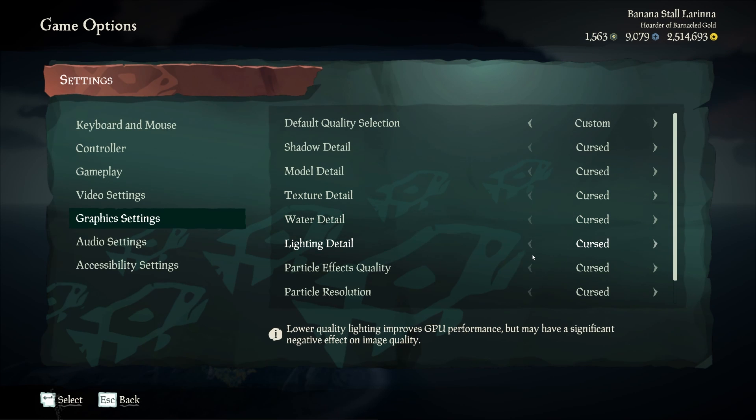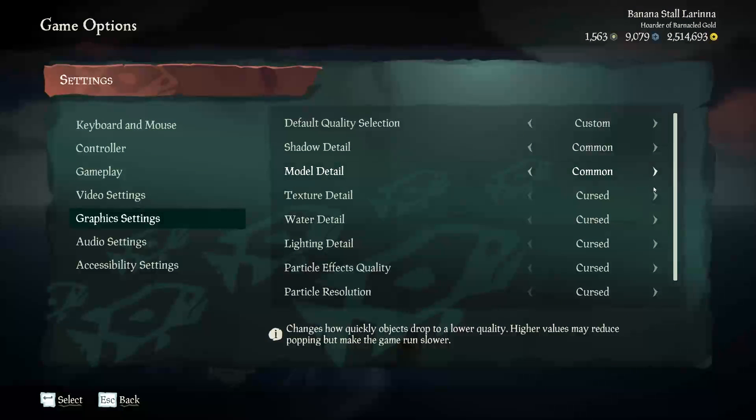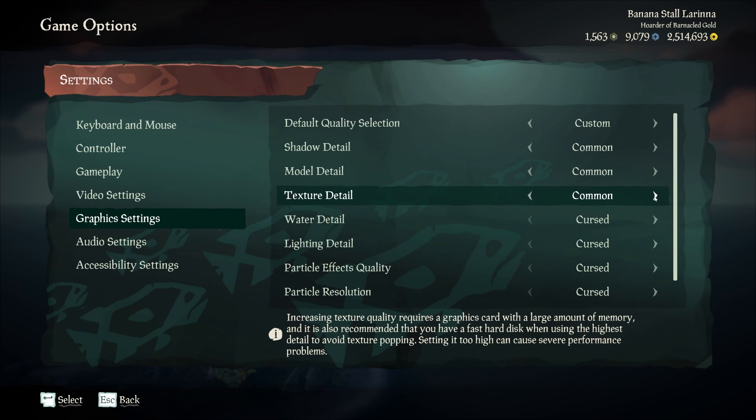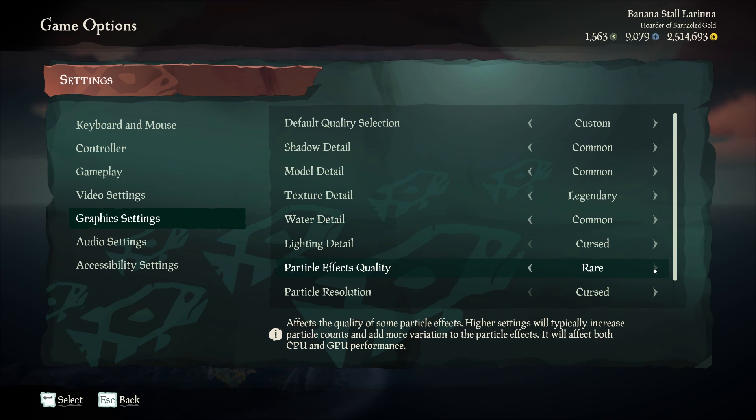Under shadow detail, you want to switch that over to common, and with model detail follow suit and put that on common as well. Shadow detail is very CPU and GPU intensive, while model detail is more about the speed and response time of the game. Your texture detail is the only one you really want to push as far as you can go because in my opinion that is the most important setting. A lot of people put it up to legendary but it doesn't have to go that high — you can lower it just a tiny bit. The idea is to max out texture detail as much as you can.